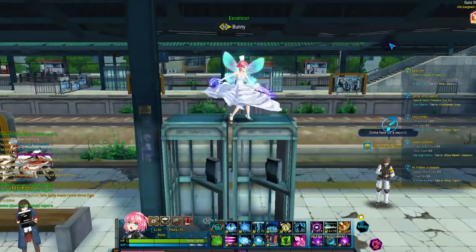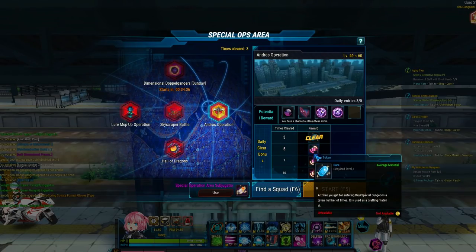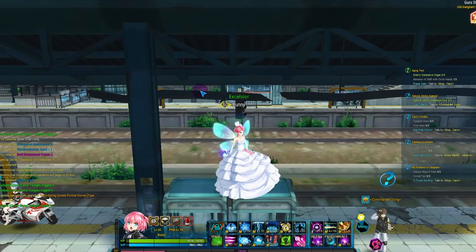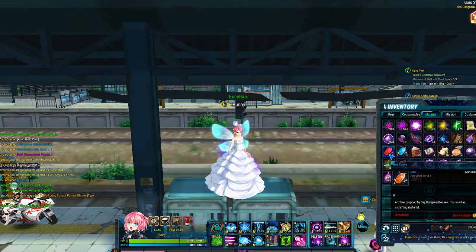For special op dungeons, you click on the red alert button. Here you can see all the dungeons you can do daily. They don't consume stamina and they drop rare and useful items that you're going to need. There's also a daily clear bonus on the right — depending on how many dungeons you've cleared, you can unlock those rewards. The dimensional doppelganger dungeon also provides EXP, and since these dungeons don't consume stamina, you should definitely do it for levels. The red and blue tokens you get can be taken to the matter mixer to craft rare items, consumables, and things you need.